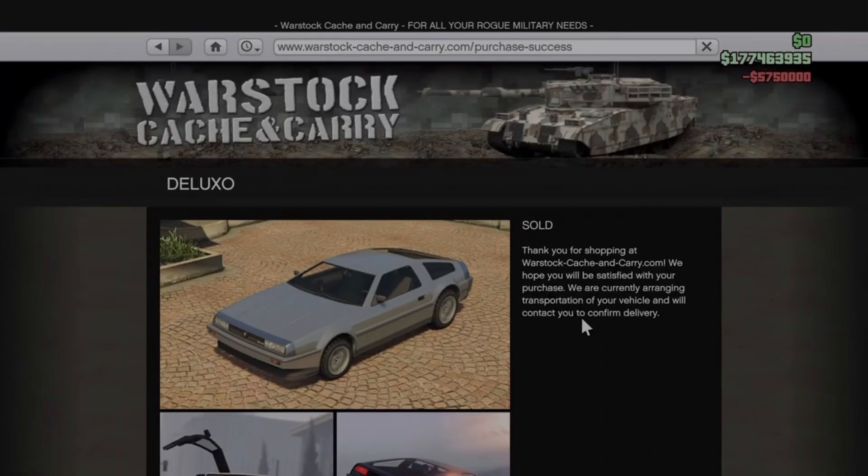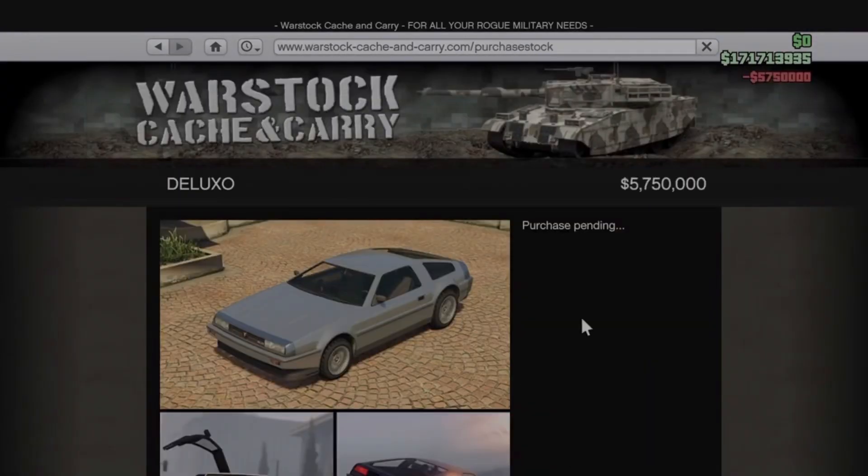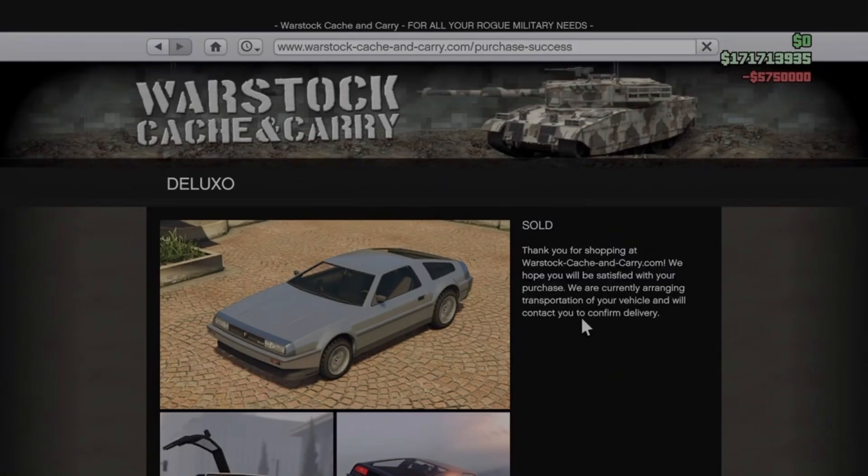Once you are on the sold screen — once you're done buying all your cars — you want to stay on the sold screen. Then you want to go to your settings, disconnect your Wi-Fi, wait like two to three seconds, reconnect your Wi-Fi, wait like two to three seconds, go back in the game, and it should kick you to story mode.